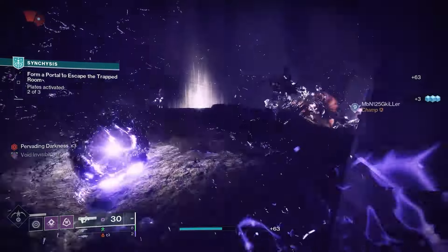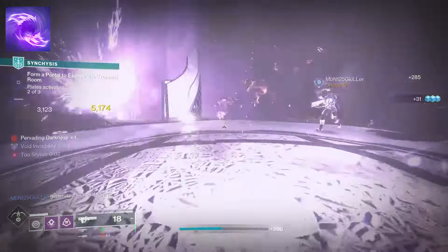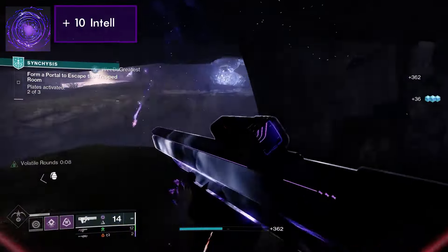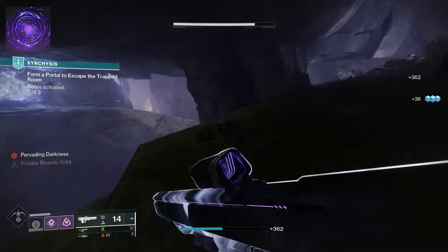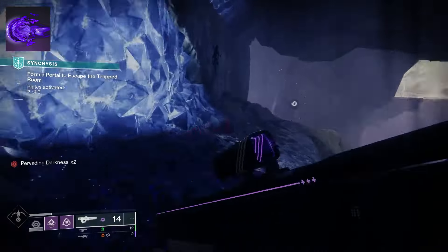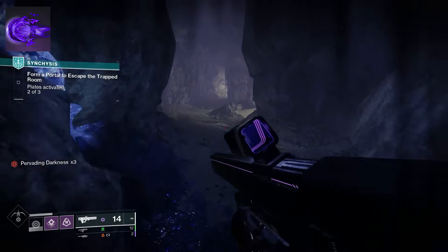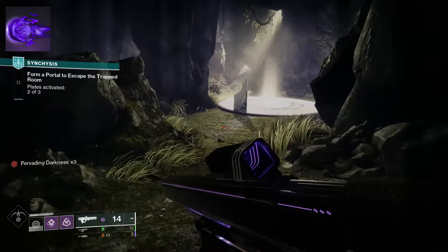Let's begin alphabetically with the Echo of Succession. Echo of Succession allows your finishers to apply Volatile to nearby enemies. Killing enemies afflicted with Volatile spawns a Void Breach. Echo of Dilation sets your crouch speed to 4 meters per second and grants you double radar resolution while crouched. Echo of Domineering allows suppressing an enemy to grant 30 mobility and a 4% forward movement speed bonus for 10 seconds and refills the ready weapon. The buff's duration serves as a cooldown. Killing suppressed enemies grants a Void Breach.